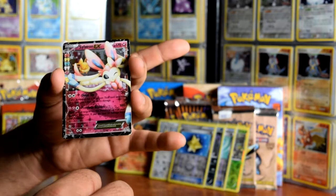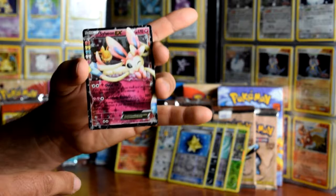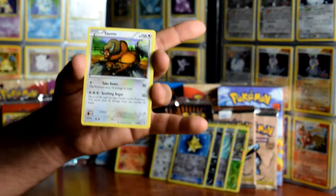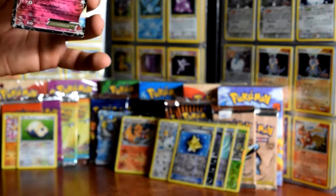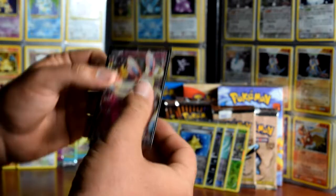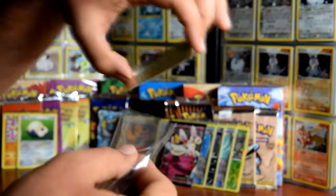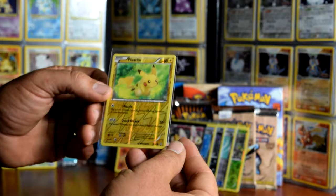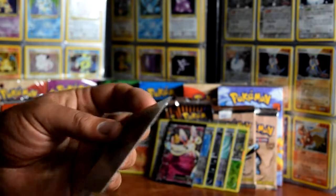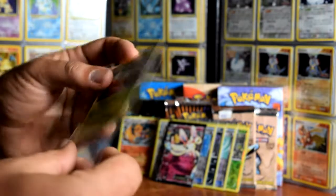Sylveon EX! Wow - look at all the star frosting around the sides! That is awesome, that's wicked. That is one card. And a Tauros. I have to say I'm really happy with that. I kind of hoped for only like normal cards - this was going to be my really crappy ones. But turned out pretty damn good.